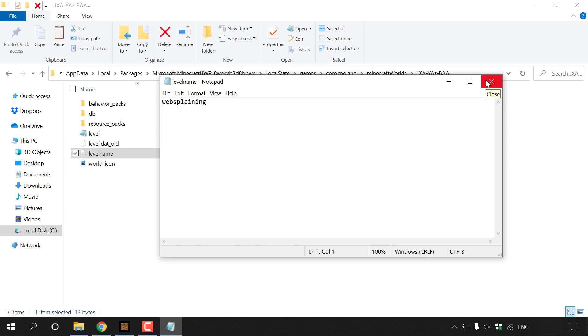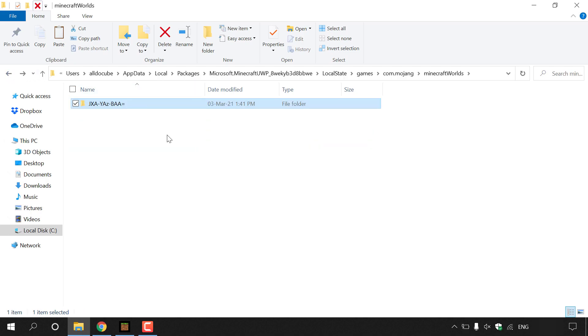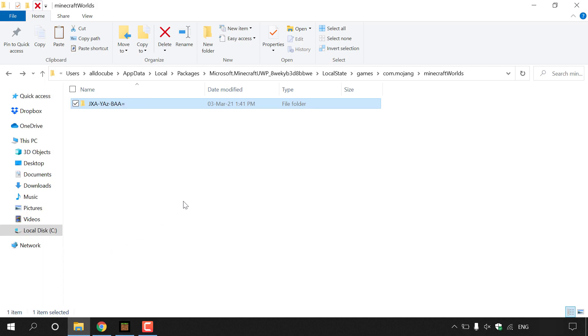Once you've confirmed the correct folder for your world, close the level name text document and go back. You're now back in MinecraftWorlds and know the correct folder for your Bedrock Edition world. Left click the folder, right click, and click Copy. You no longer need the MinecraftWorlds folder open, so close it to go back to the desktop.